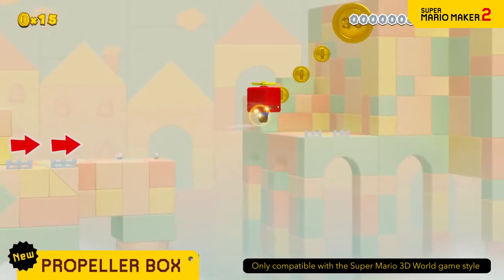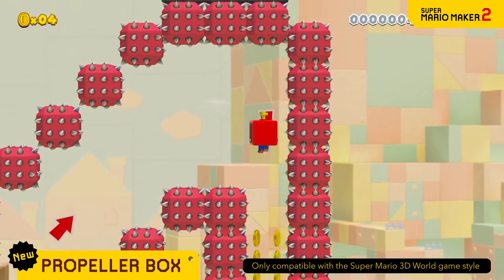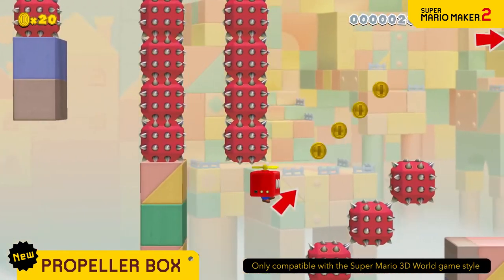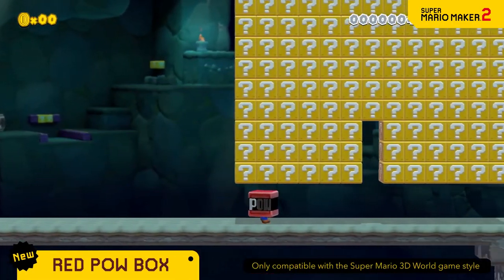Raise your elevation up to three times higher than usual by jumping with the Propeller Box. You can rush back down too. With the Red Pow Box on your head, you can unleash a POW! It's good for three uses.